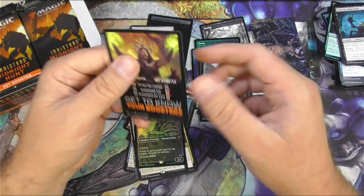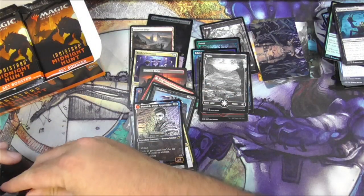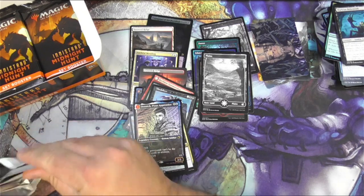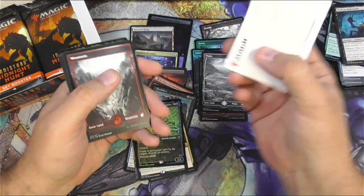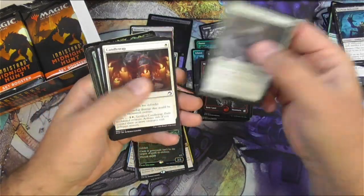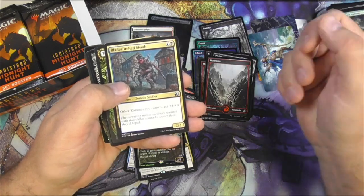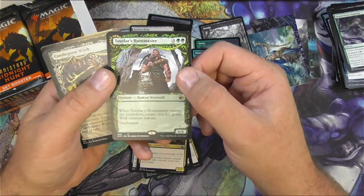Human spirit — kind of cool. There's that cringe we talked about earlier. It just had to happen eventually. Lier — this card is nuts. I forget what it does, but I just know that it's good. Blade Stitch Scab — I don't know if it's scannable but I'm going to check it. Tovalar's Hunt Master as a showcase — I love these showcases, the art is amazing to me. Candlegrove Witch. Grafted Identity.